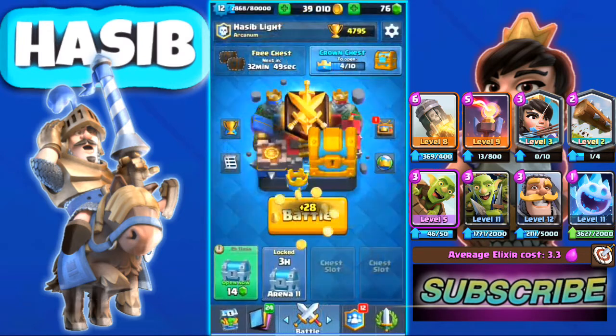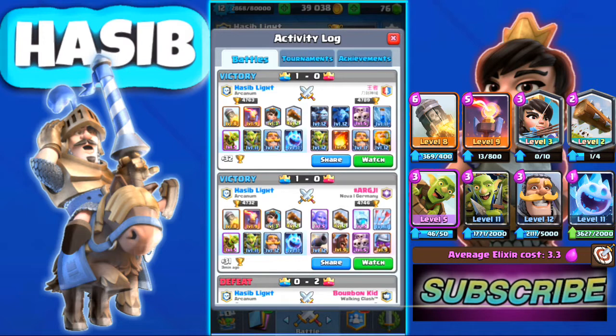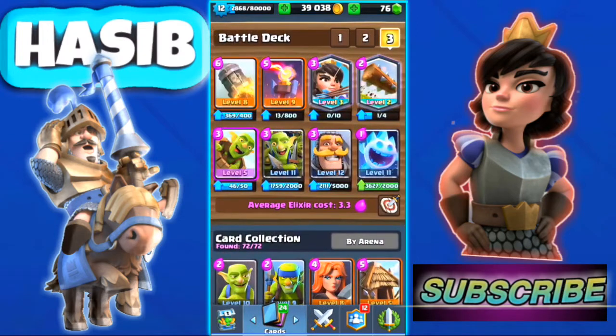We did two battles. I showed how to beat a Hog Rider deck and also beat a Royal Giant with this deck. This deck is very good — I recommend you use it on ladder, and you can also use it in any kind of challenge like Classic Challenge. Just note you can't substitute Princess because without Princess this deck is nothing. Please subscribe to my channel — peace out!